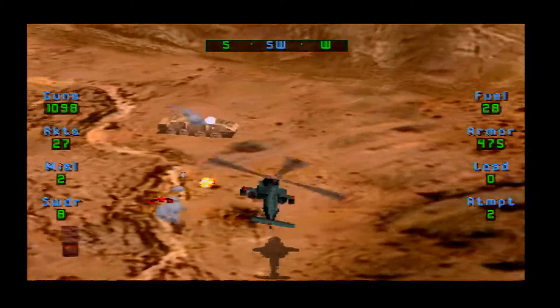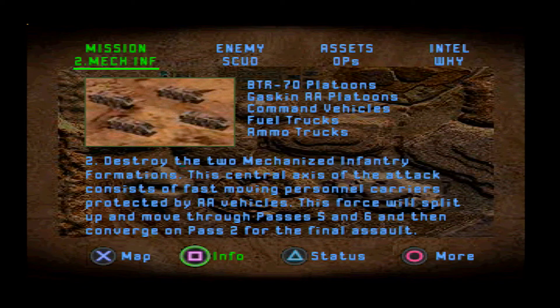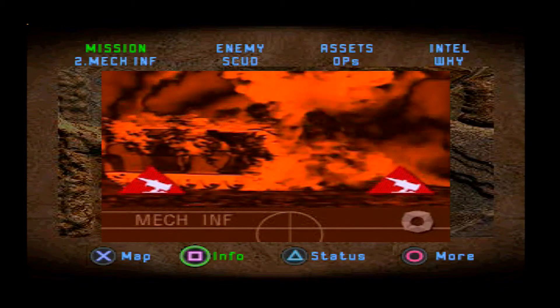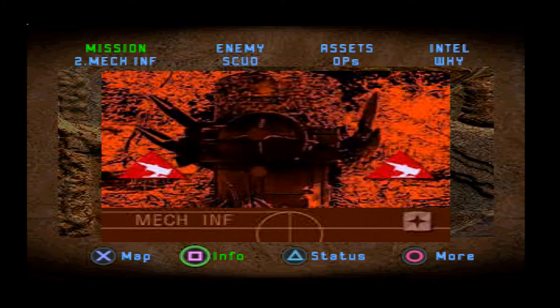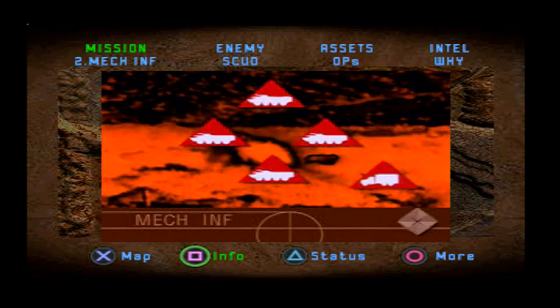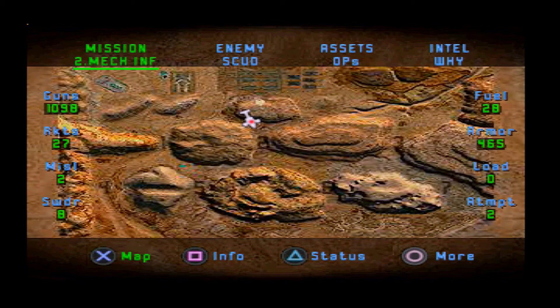This is actually the second mission we're doing now — the mechanized infantry. Destroy the two mechanized infantry formations. The central axis of the attack consists of fast-moving personnel carriers protected by AA vehicles. This force will split up and move through passes 5 and 6, then converge on pass 2 for the final assault. These are the least dangerous — target the anti-aircraft first, then break APC formations with chaingun fire to slow and weaken vehicles for local defenders to finish off. Hit supply vehicles at every opportunity.